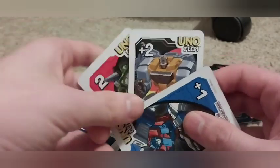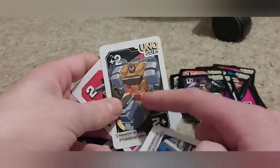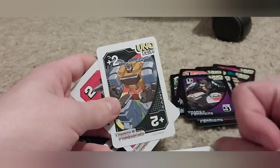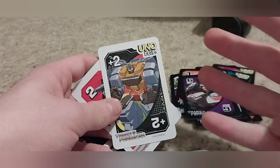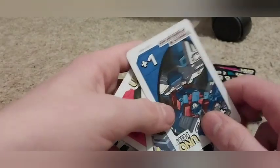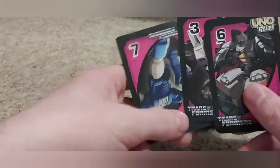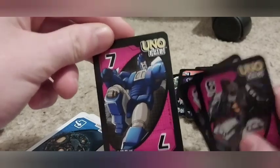We got Grimlock as the plus two wild card. Usually the wild cards with the adding cards are plus four, but they decided to tone it down to plus two on the right side. Then we got Scourge as number seven.